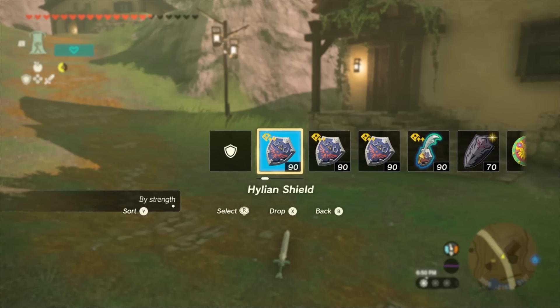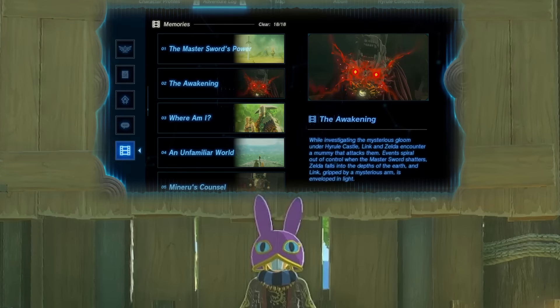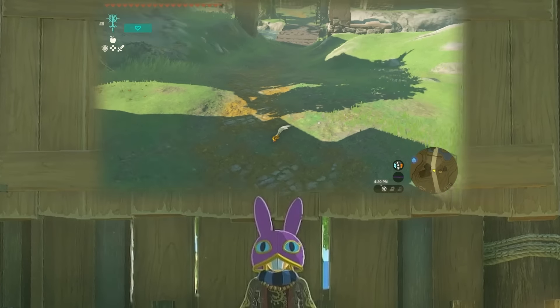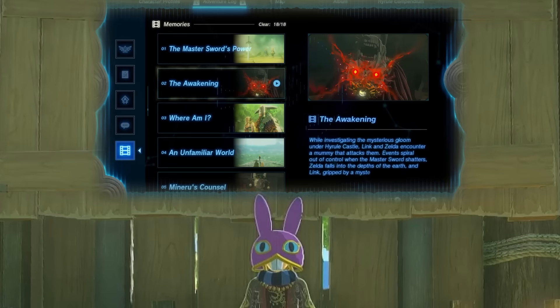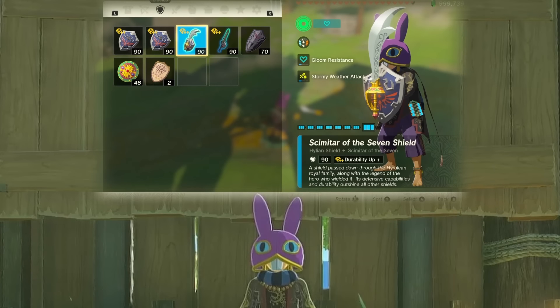Once your item is dropped, equip whatever shield or melee weapon you're entangling with. Unlike most prior versions of fuse entanglement, this method will let us entangle two melee weapons and not just shields. You can do the steps of taking your item out and equipping your shield or weapon in whatever order. Now I want to quickly explain how this works before you try it, because it's very easy to mess up. To successfully fuse entangle, we need to uncull with a memory and time the fusion to happen at the same time we get reculled. There are two ways to do this: the original way and the better way.